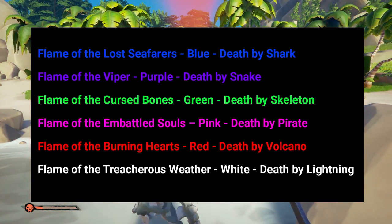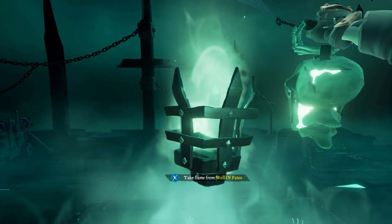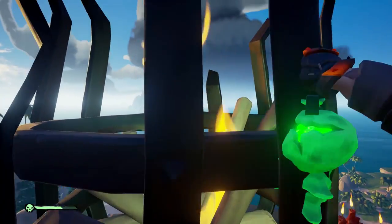You'll need to obtain the flame from the Fairy of the Damned to light these beacons. The color of the flame will change based on how you die. Once you have the flame, head to the beacon and light it with your new flame.